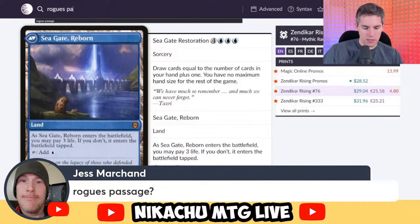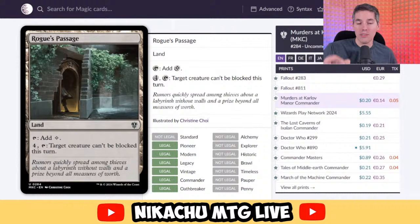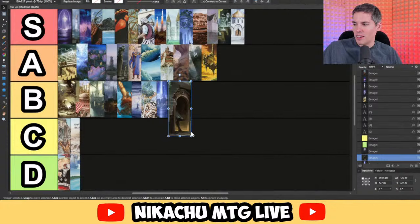Jess with Rogue's Passage — stone-cold useless outside of Commander. And even in Commander it's like tier one only if the game is really slow, power level one to three or four. But if the power level is too high and there are too many combo decks, this card is a little bit awkward. I understand it's very playable in a format, but I'm going to give it B tier. Trying to get your creature unblockable against your opponent's thoracle deck — let's see how that works out. Not well.